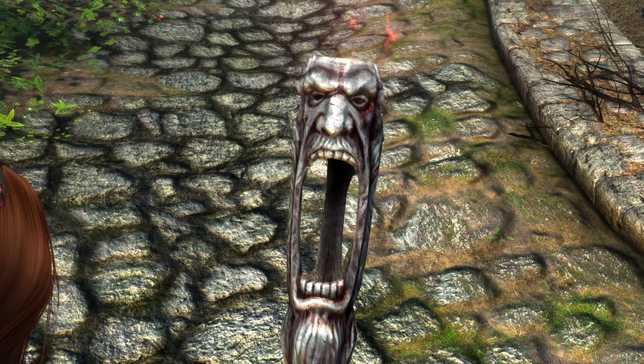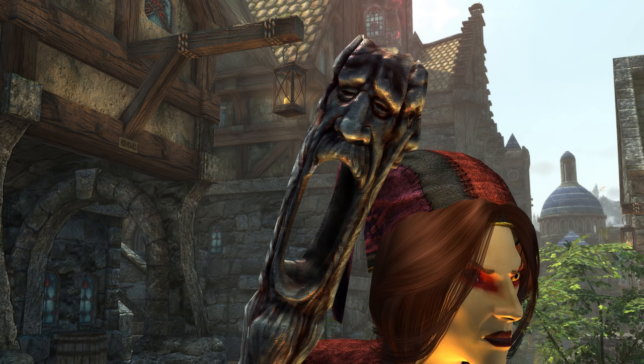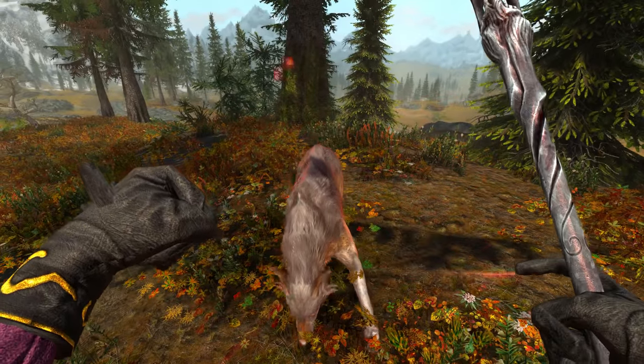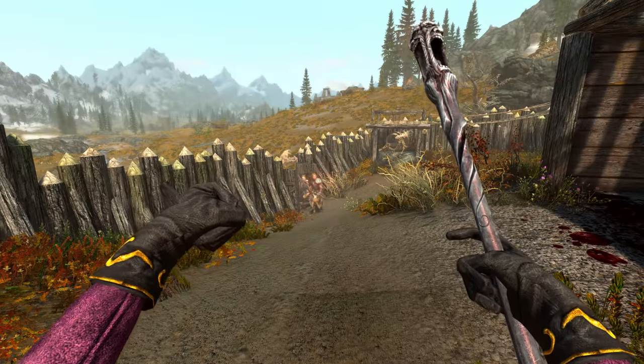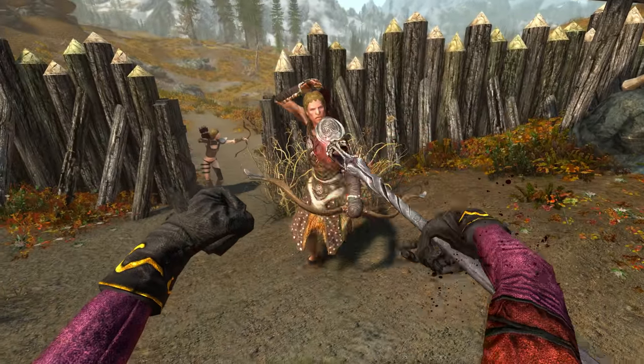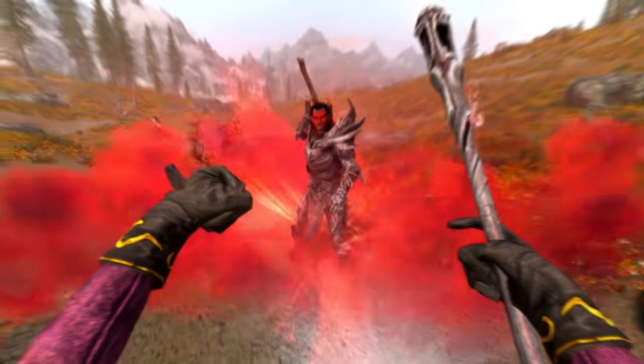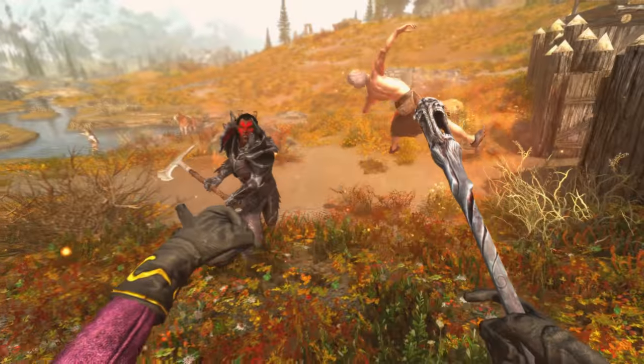The head of the Wabbajack resembles three of Sheogorath's faces in the differing moods the Daedric Lord tends to alternate between arbitrarily — because he's a madman. It also resembles the faces of the strange door in Niben Bay found in the Shivering Isles DLC in The Elder Scrolls 4: Oblivion. That door was also modelled off of Sheogorath's face and was the gateway to his realm, the Shivering Isles. The Wabbajack is one of five Daedric artifacts belonging to Sheogorath, the Daedric Prince of Madness.